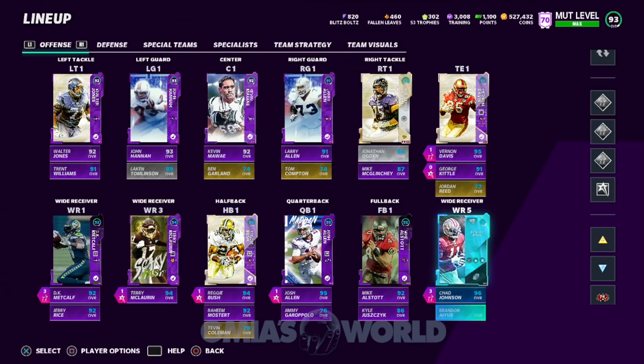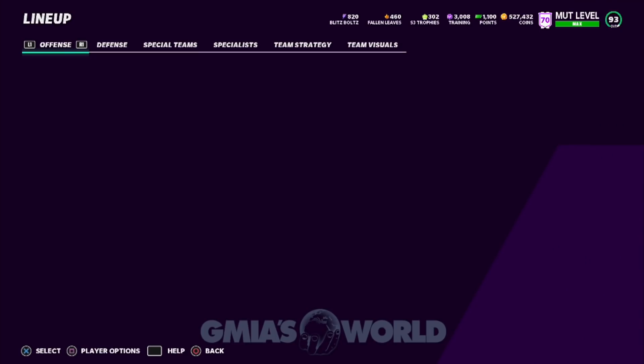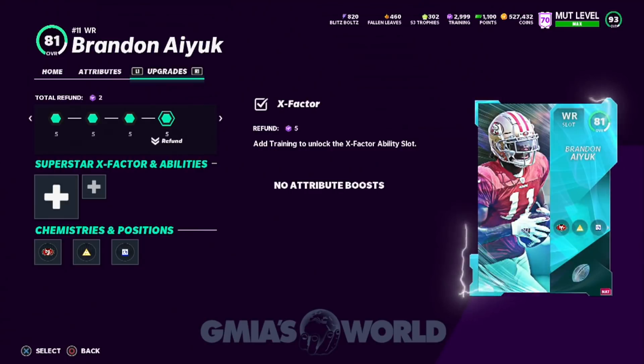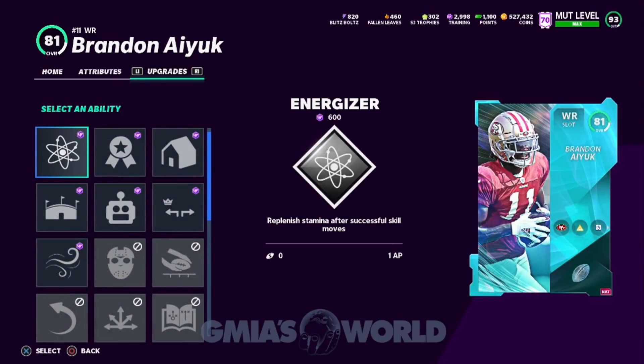Keep in mind, guys, we still haven't seen Terrell Owens and we still haven't seen Randy Moss. These guys are fill-ins until we get those players. EA Sports is being very smart about how they choose to release them. Because of the way the game plays, players like T.O. are going to be more sought after than ever before — we all know he had the route tree pretty much down pack. So let's go ahead and take a look — we're going to add a few more training to him.